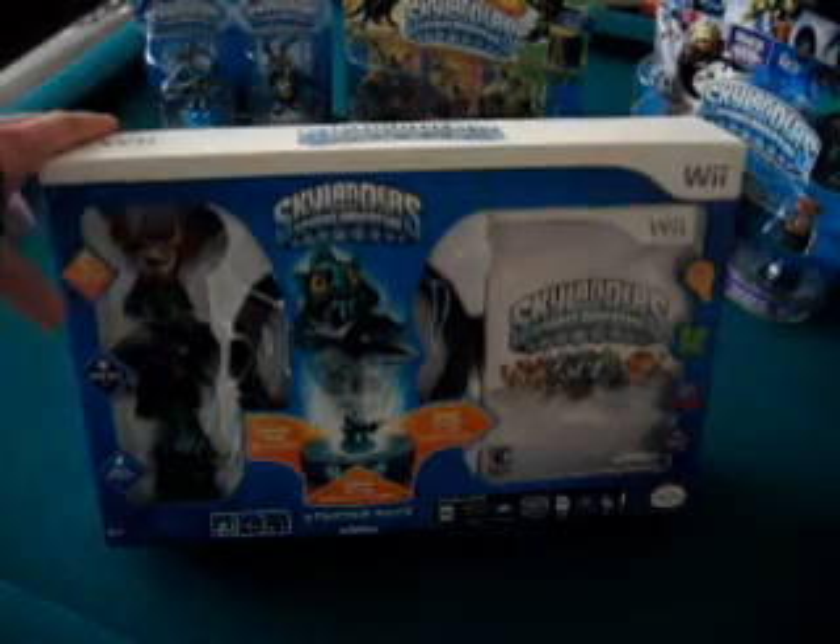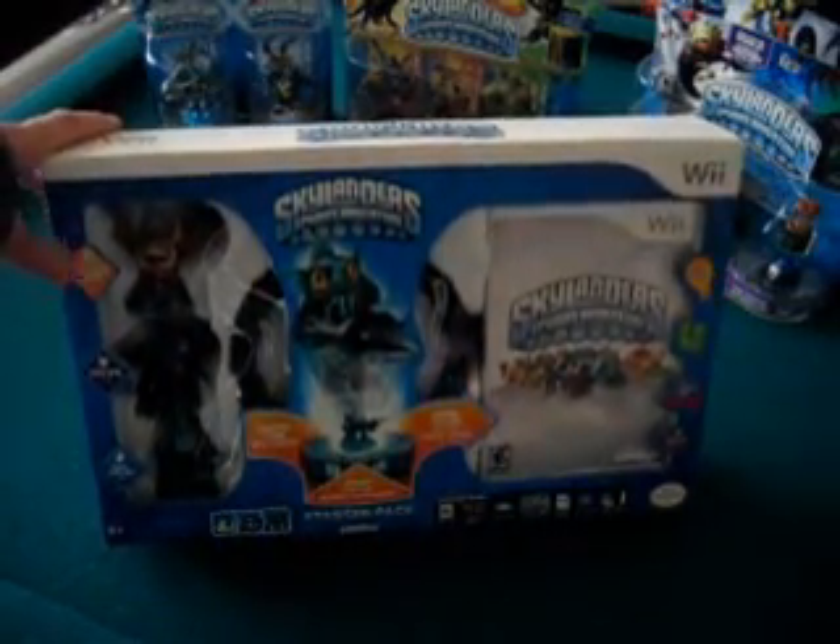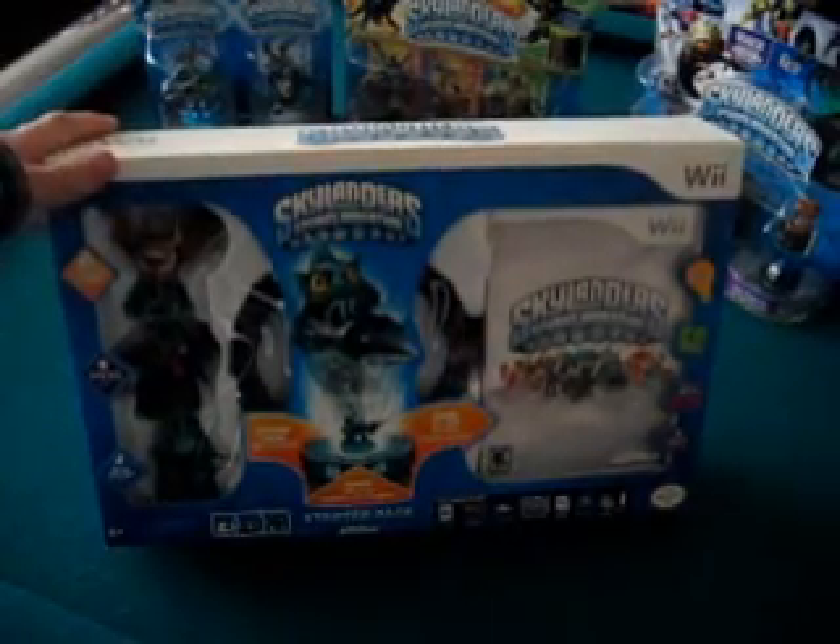There are several different elements in the game. For the Wii, PlayStation, and Xbox 360, if I'm not mistaken, they're all going to have the same three characters to start out. We've got Trigger Happy, then of course Spyro — you can't have a Skylanders game called Spyro's Adventure without Spyro — and then of course Gill Grunt.